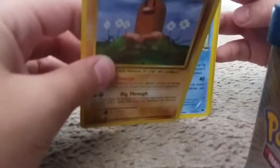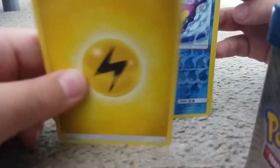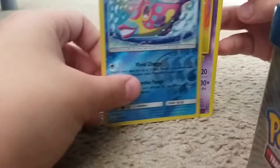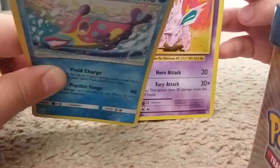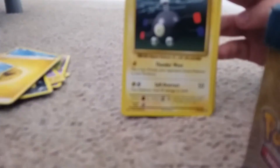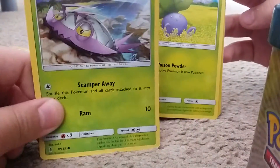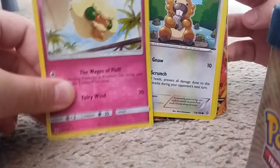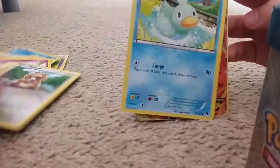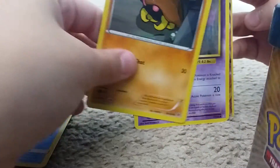We got a Magmar, a Diglett, a Slowking, an Energy, a holo Bruxish — that is real — a Nidorino, a Magnemite, a Wimpod, an Oddish, a Wigglytuff, a Bidoof, a Ducklett, a Snorunt, a Kabuto, and a Gastly.